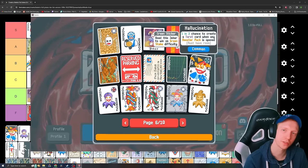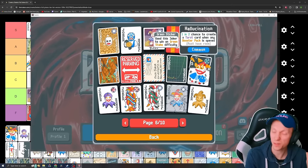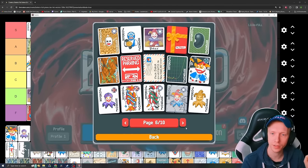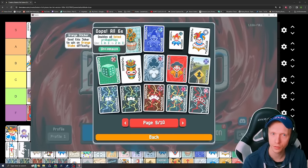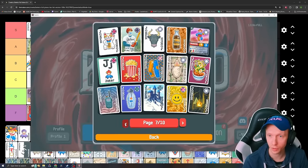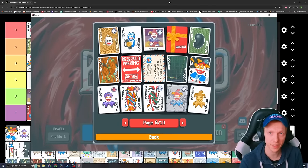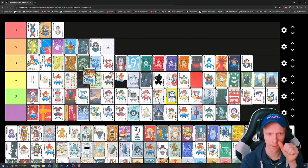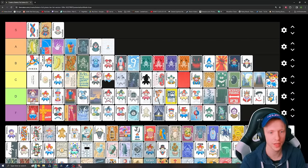Hallucination — one in two chance to create a tarot card when any booster pack is opened. It's fine to carry early on. It has a big synergy with Oops All Sixes, which doubles all listed probabilities — so this would become a 100% chance to get a tarot card every time you open a booster pack. I think it's okay, but that's probably about it. I'm going to say very low C on that.